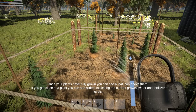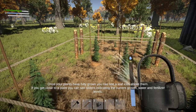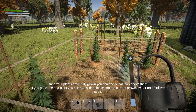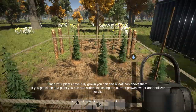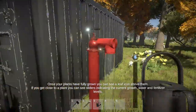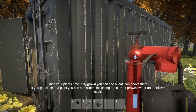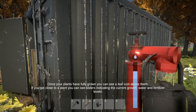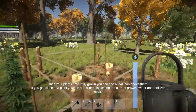The plants are fully grown — you can see the leaf icon on them. If you get close to a plant you can see three sliders. You can see in the top left of the screen: current growth, current water, and fertilization levels. There's no fertilization at all at the moment — it's not in-game yet, I believe. Hopefully that'll be a future update. It is made by a solo developer, so it will take some time to get new content.